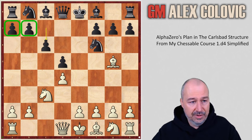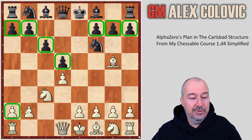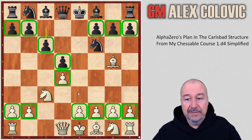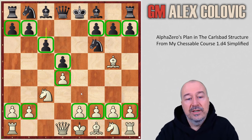The Carlsbad structure is characterized by these pawns: A7, B7, C6, D5 for Black, and F7, G7, H7 on the kingside. White has A2, B2 on the queenside, and a more compact central mass with D4 and E pawns. Before continuing, I would like to give you an overview of White's plans in the Carlsbad structure. Most of these plans have been known for decades, but the sixth plan is actually the AlphaZero plan we are going to explore.